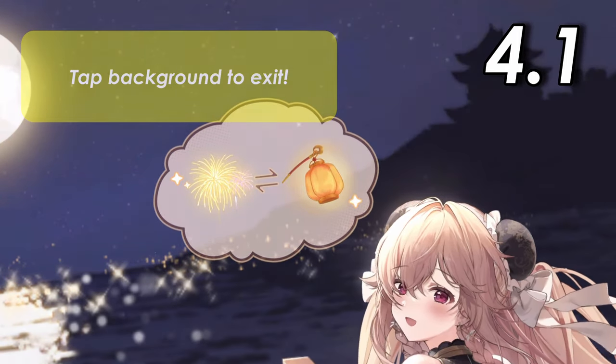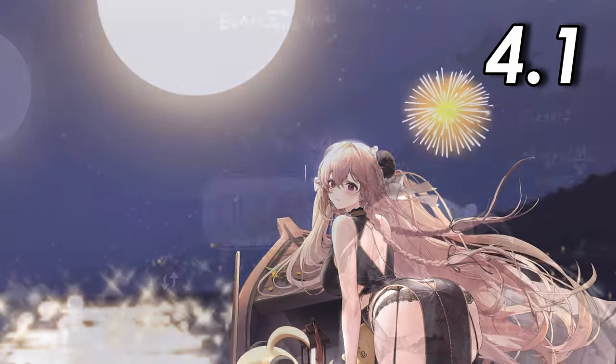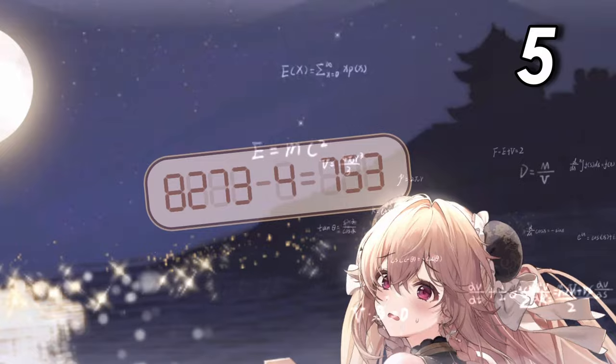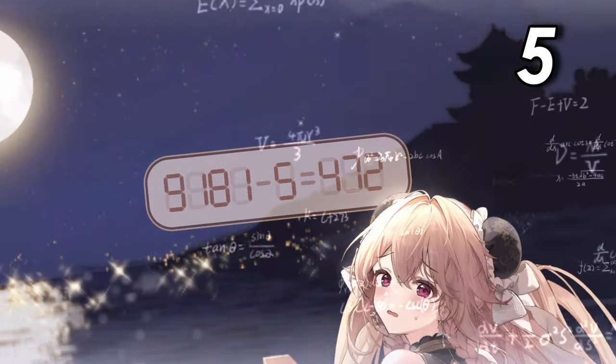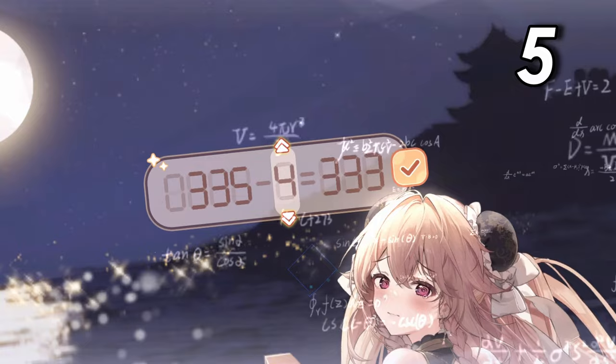Even with the fireworks backdrop and change of perspective, Anchorage still has her Star Walk clients enabled. Now let's go over to the numbers minigame. The aim is to solve the equation on screen — it's just basic subtraction. Get it wrong and it changes to a different equation for you to solve. From what I've seen, there are 3 different equations in the pool.